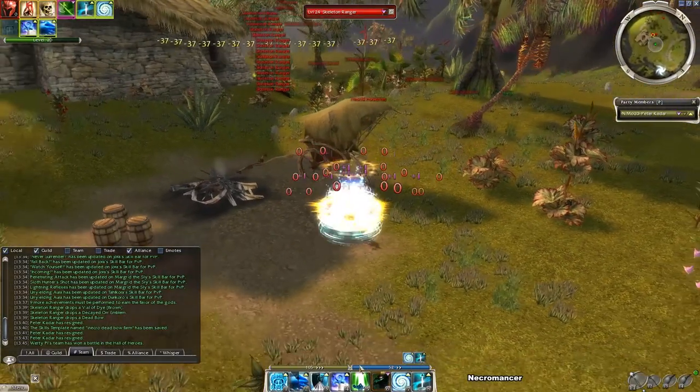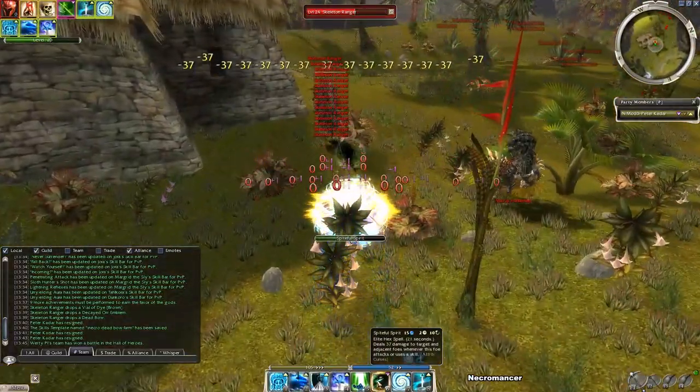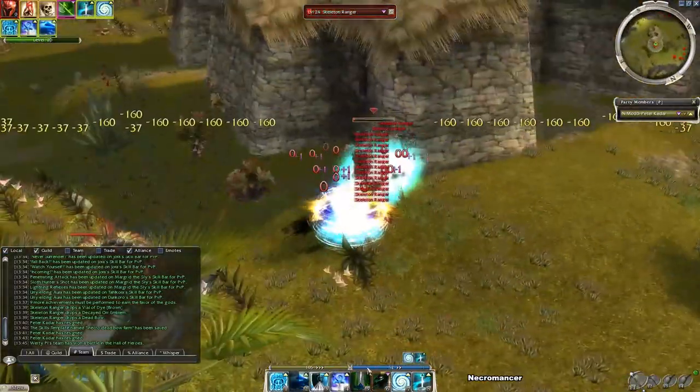The necromancer is another classic — Spiteful Spirit is the necro's best friend when it comes to solo farming. Ball the skeletons up and spike with Spiteful Spirit.